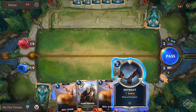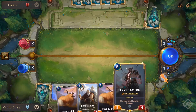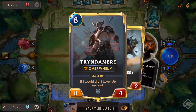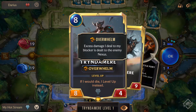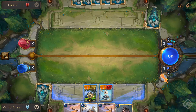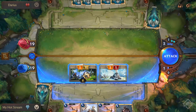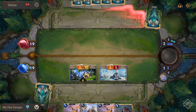We can't afford anything else. Overwhelm - hold on - access damage carries over. If I would die I level up instead. That is cool - the heroes are nice, I'm liking the heroes. Let's attack: two damage and ping.